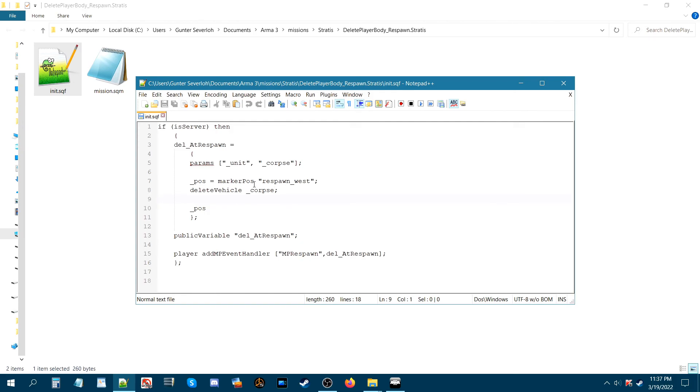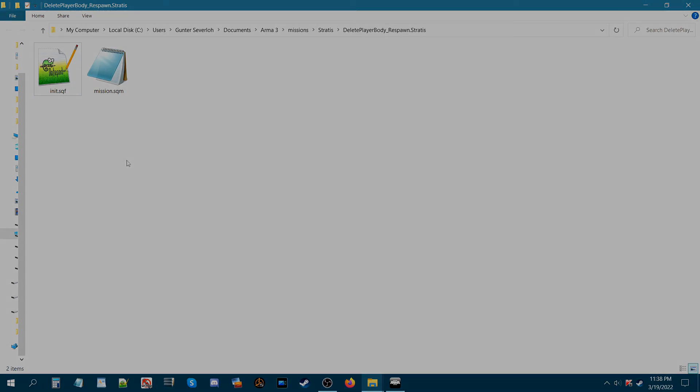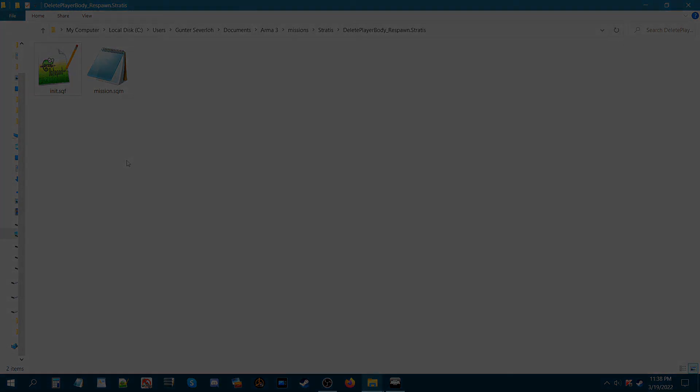The marker position is the flag I placed on the map, and 'respawn_west' is the name of that marker. If you were OPFOR, you would set this to 'respawn_east', and if you were independent, you would set it to 'respawn_guer'. You can download this script in the description. Thanks for watching — I hope this helps enhance your missions, and I'll catch you guys on the next video.